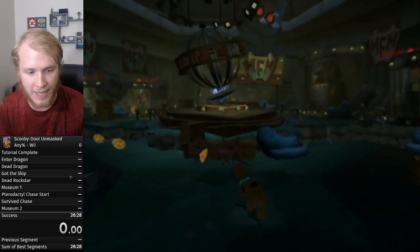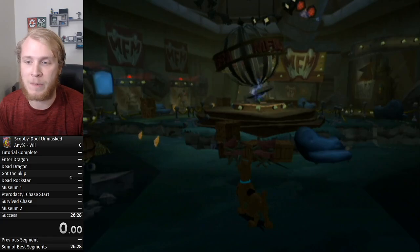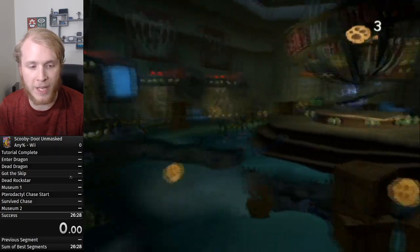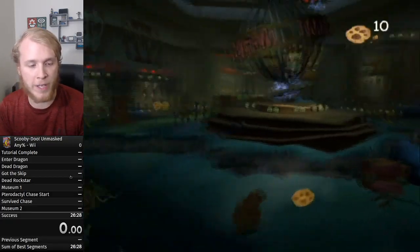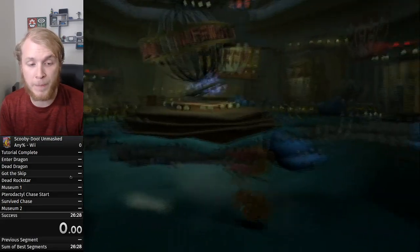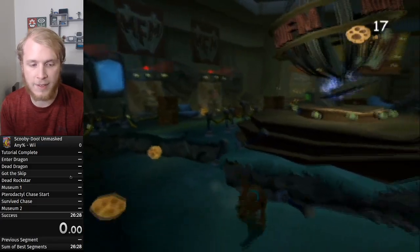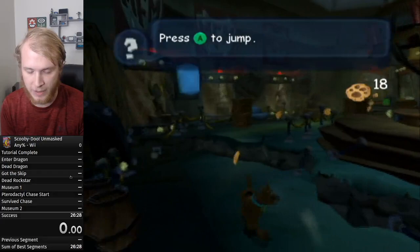Basic things to cover: movement. Always be rolling. You want to do a jump and then hit the roll button immediately after. Rolling is the fastest form of movement for normal Scooby, so whenever possible you want to roll. If you screw up a roll, Scooby will instead do a butt slide — that is bad. It wastes a lot of time because you have that long animation where you can't really do anything.